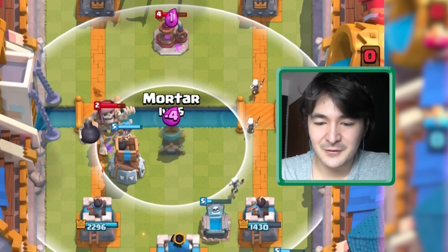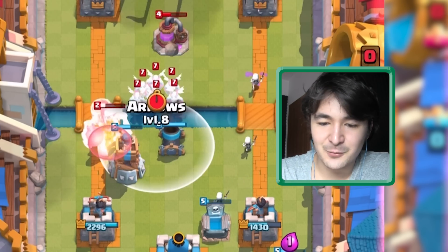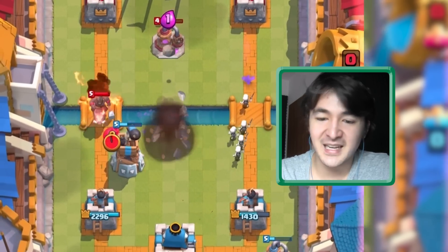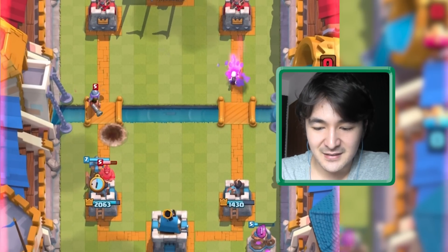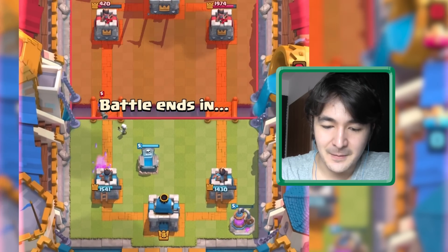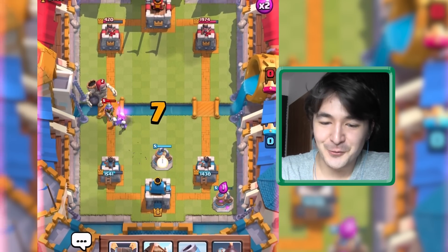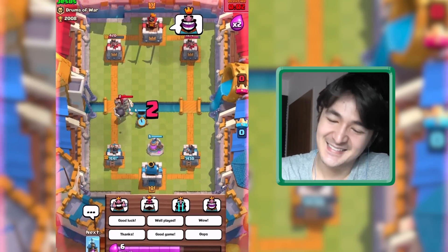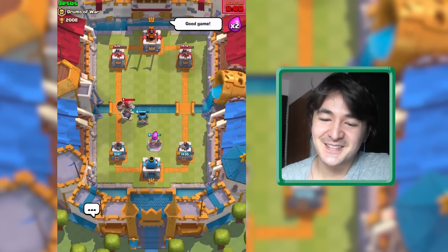Start taking down this elixir pump. We have the mirror — let's wait for this giant skeleton to go down. We take down the minions in time. Just last second a shot popped out. Tesla just to help out with this hog — don't you freeze it, don't you dare freezing it. We are so close. We were so close — it actually targeted the tower.